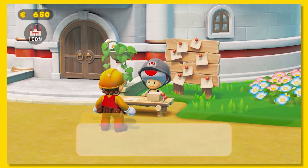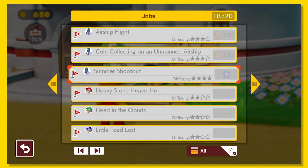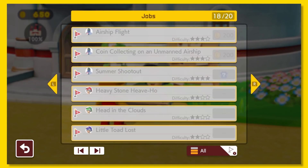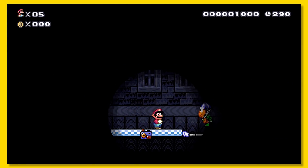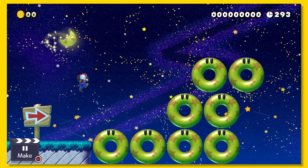On top of all the new assets you can build with, there's a more in-depth story mode with over a hundred brand new levels. There's also a night mode for every theme, which changes how the courses work, like flipping the gravity or even giving you a moon jump.